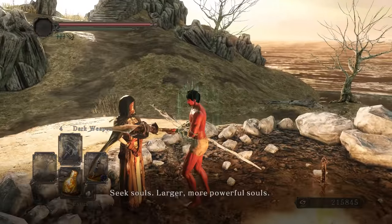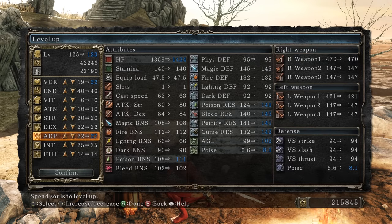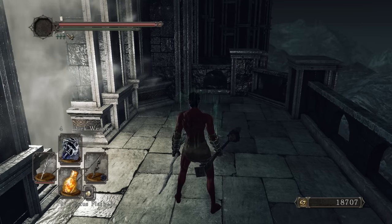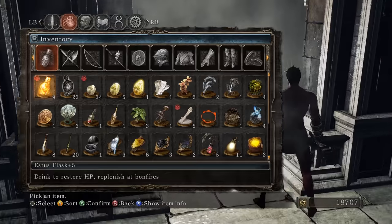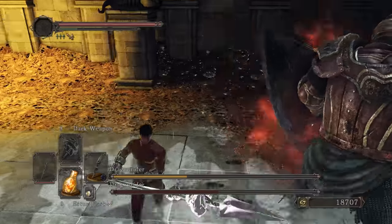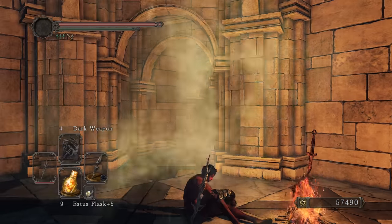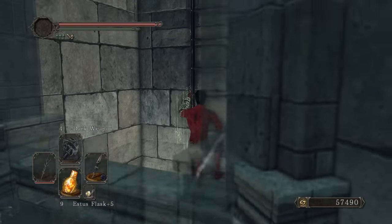Got all the bright bugs now. We've got a lot of endurance — I'll get more HP and max adaptability soon. Shrine of Winter — heading to the Ivory King DLC. I notice the NPC nameless usurper doesn't invade me anymore, maybe because I'm offline. I'm loving this weapon so much — I really have to emphasize how fun the Santier's Spear is. Even after being nerfed, it's still a blast to play with.